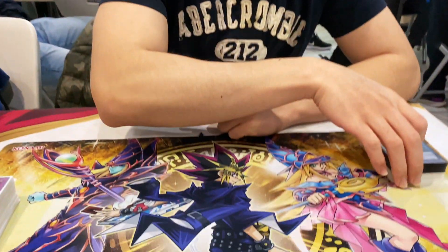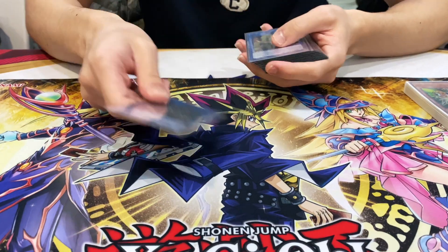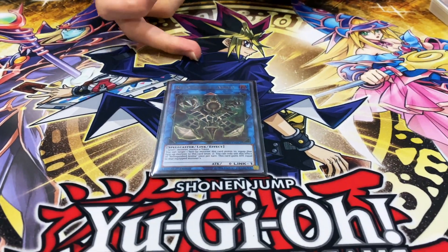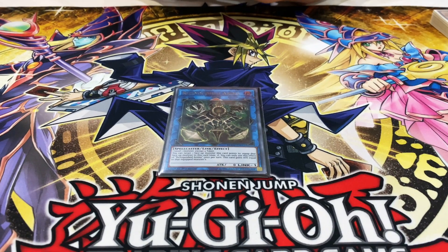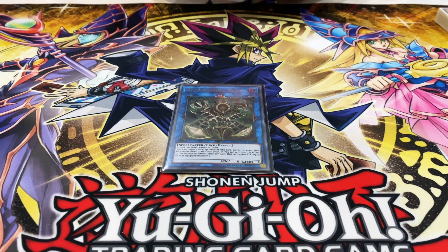And that's the main deck — that's 40 cards. For the extra deck, you have Rank-Up-Magic Quick Chaos. You go into this with Magician Souls. It's pretty good — you get the Rank-Up button and small material, so if they misplace it, yeah, it's just a card that you go into in the middle.